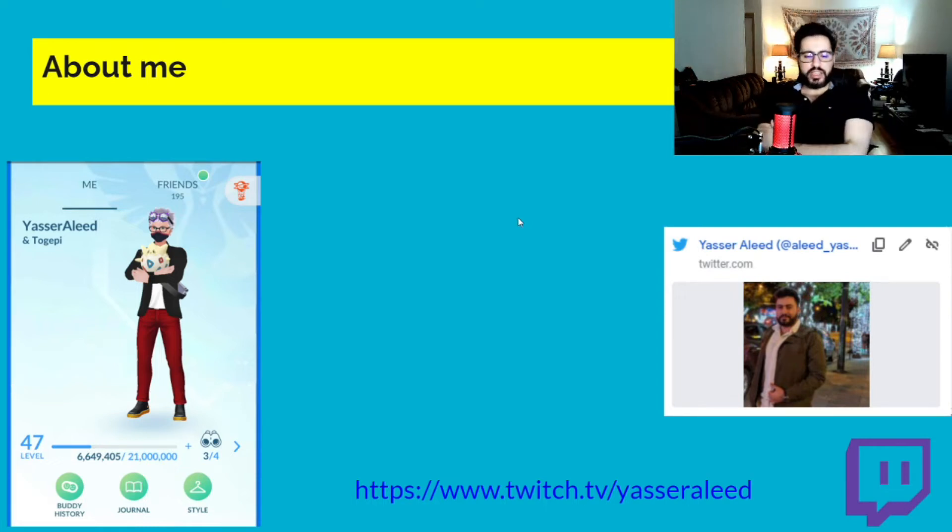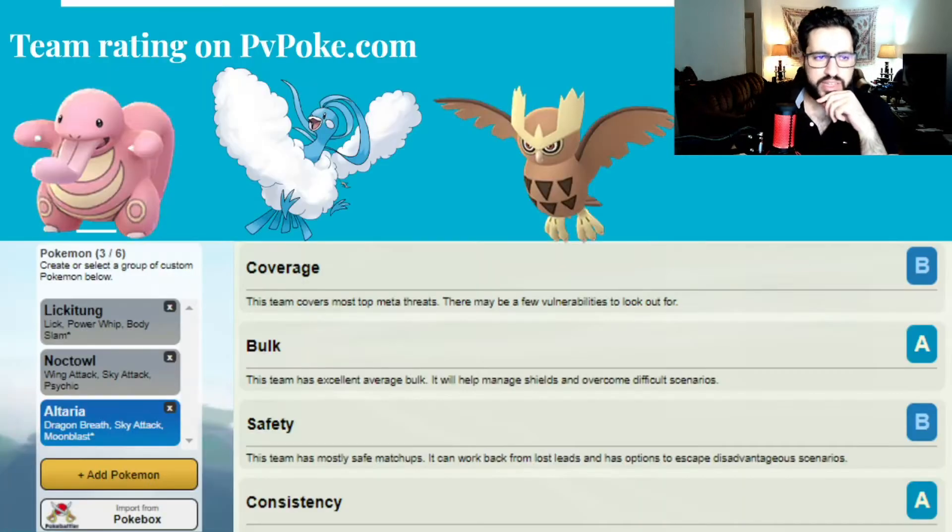What's up everyone, this is Yas Raleed and in today's video I will be talking about a new team I built for Retro Cup. The team actually got me 20 wins, 5 losses in 5 sets, which is quite impressive because at high elo you don't always get 5-0s. I got 3 five-0s with this team. The team is XL Lickitung with Altaria, and my safe swap is Noctowl.